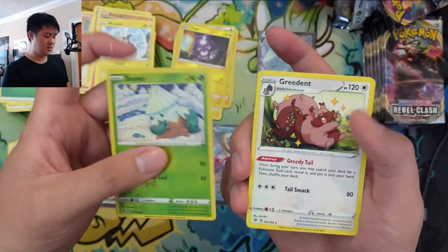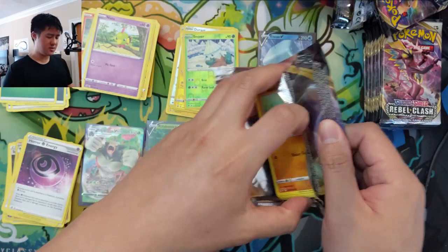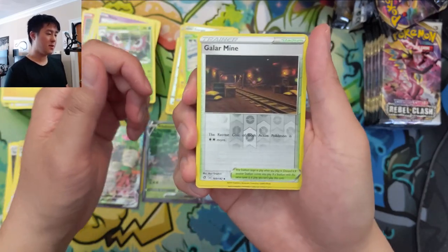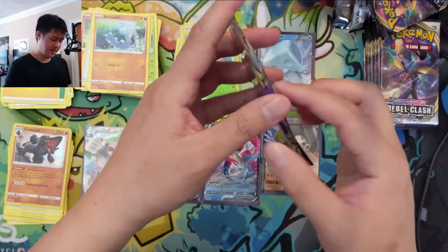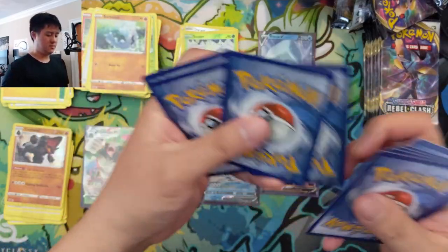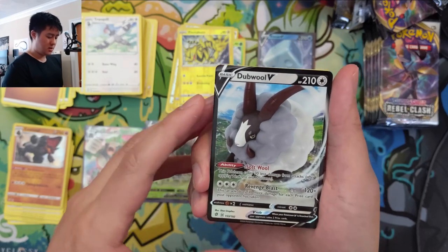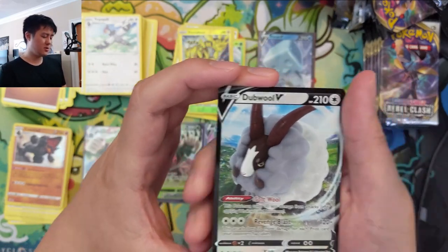Snowbird — this art looks familiar. Another Inteleon — no more Rillabooms, thank you. Twin Energy, Phanpy. I kind of like that. Rain Galarian Mine reverse — nice. Then a Coalossal — cool card. I saw someone try this; it's an interesting idea, but in general I think it's a little too much work on all fronts. Frank Will, Electabuzz, and then a Double Turbo — wait, it's my first Double Tool Beast Claw: 120, 30 more damage for each prize card your opponent has taken. You could run this in a Welder list too.